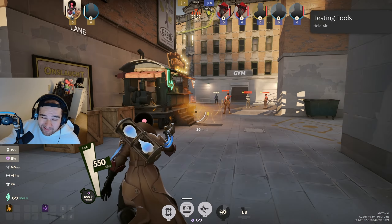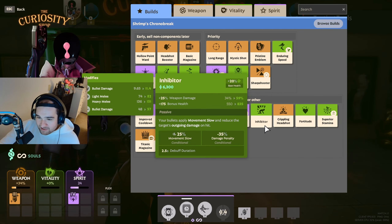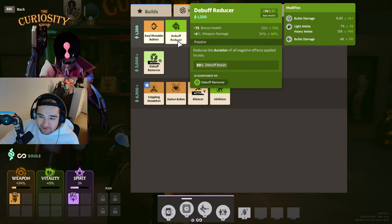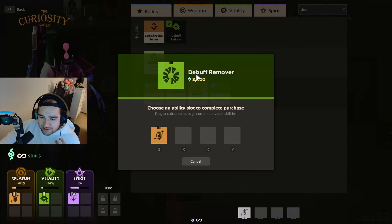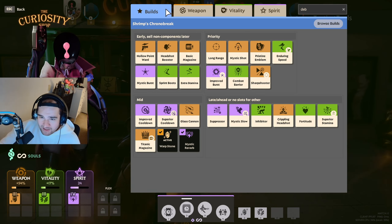Beyond weapon and spirit damage, always save some souls for movement items and shields. You also want some resists — for example, if there's an Infernus on the enemy team, get Debuff Reducer, which reduces the duration of all negative effects by 30%, so his fire-over-time damage is less dangerous. You can also run an active to cleanse those effects. Inhibitor is another option — your bullets apply movement slow and reduce the target's outgoing damage on hit.